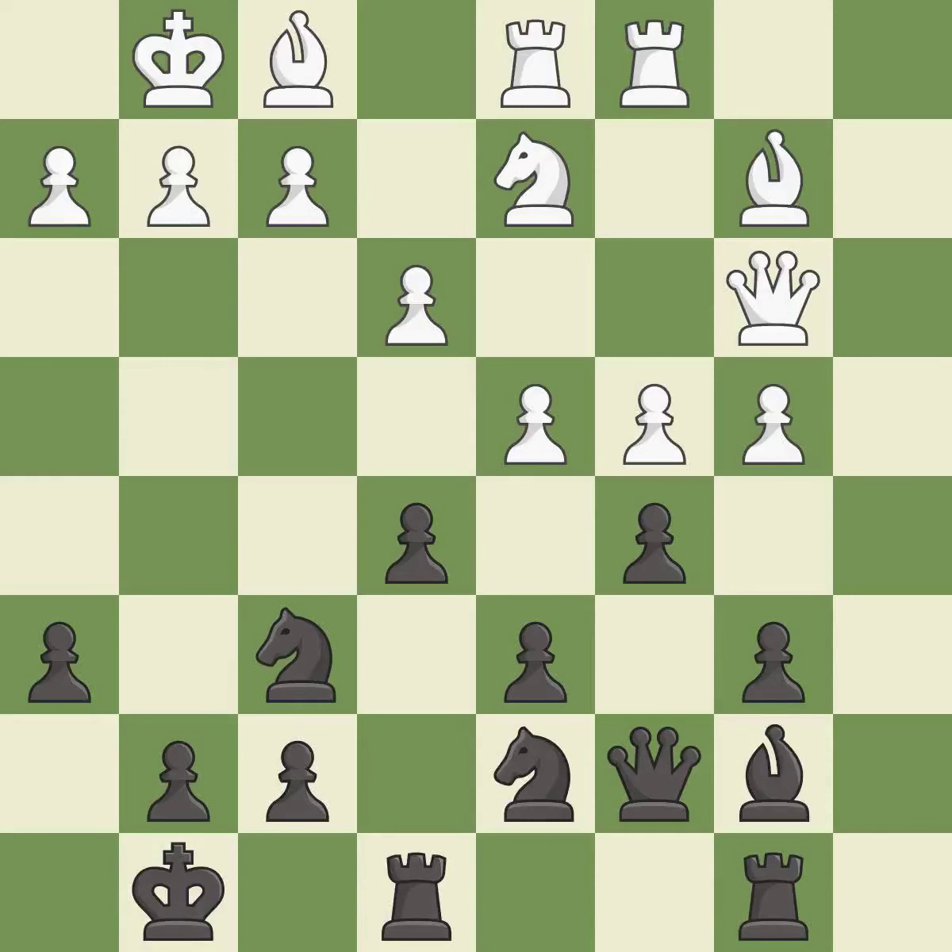That's not a mistake, but it's not the best move either. The game is still close to equal, but white lost their advantage — it is an inaccuracy. This moves the bishop to a better location, allowing it to control more squares. This misses an opportunity to take an open file with the rook — another inaccuracy.